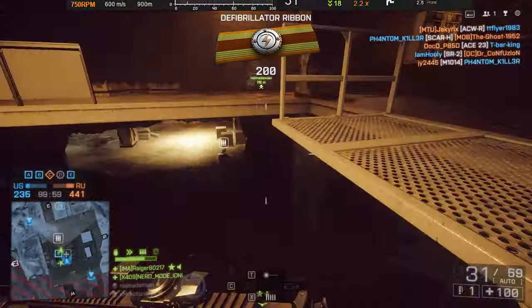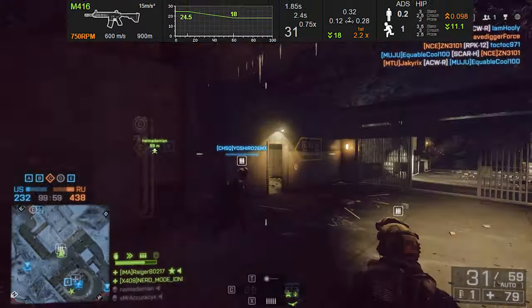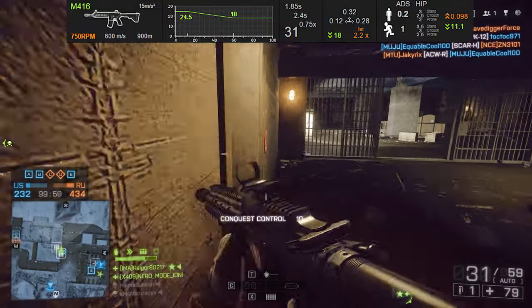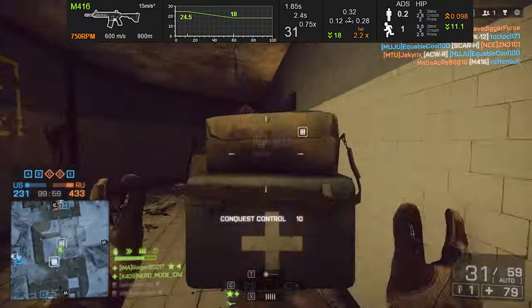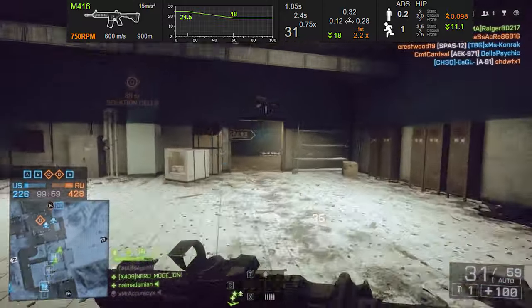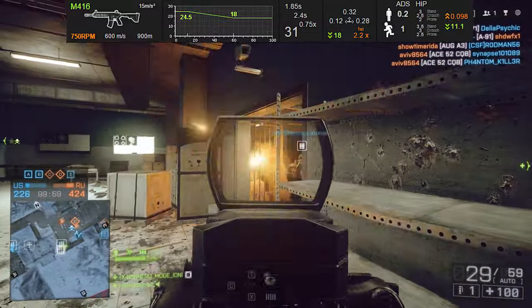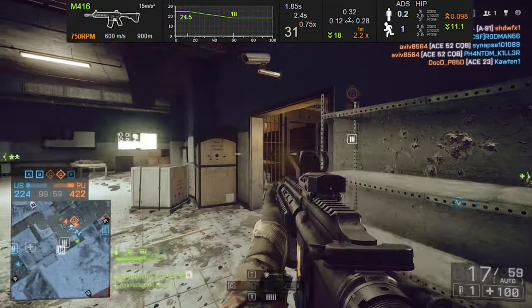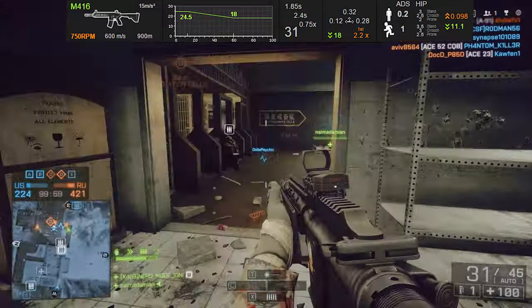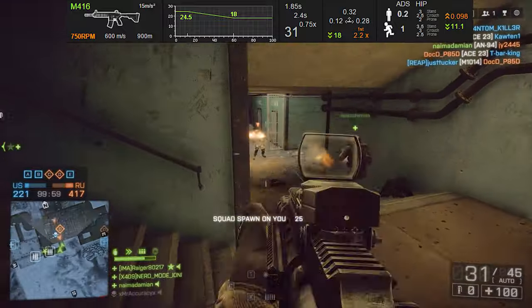Pulling up the Synthic stats for the M416, you'll quickly realize that the weapon is actually pretty good when it comes down to the statistics. It does have a 750 rounds per minute, which is on the higher end side especially when it comes down to rate of fire. The M416 also has a 600 meters per second velocity, which determines how much you have to compensate for long range or moving targets — the higher the number, the less compensation you have to do.